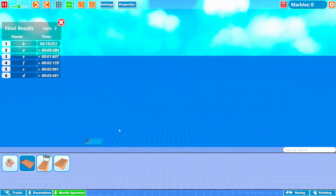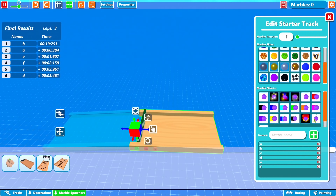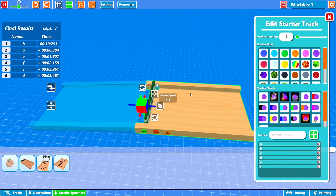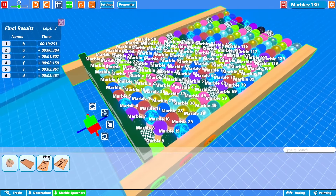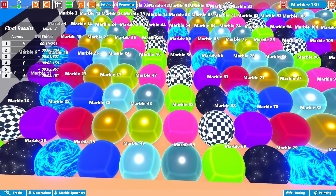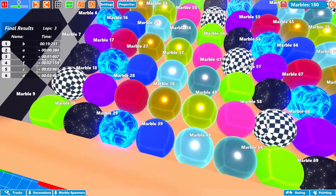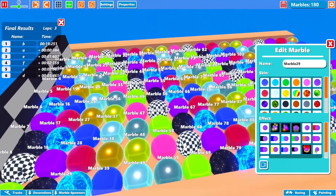I grab a marble spawner to check out the new marbles. There's a plasma blue, which I love, and lime, a hot pink, and more. I spawn them in — they auto-generate marble names now. Getting in close for a better view: there's a dark gold, a light yellow, and some really awesome colors. That blue looks like some kind of dragon breath. Definitely loving the new marble variety.